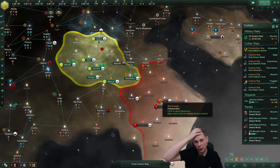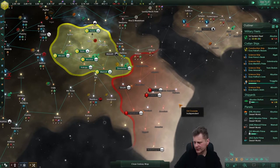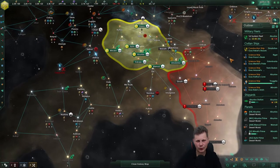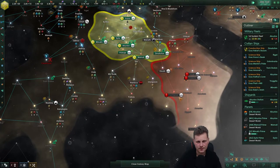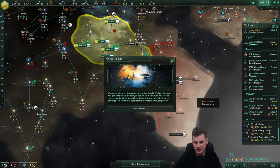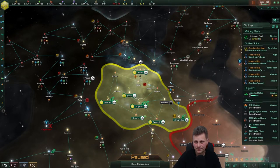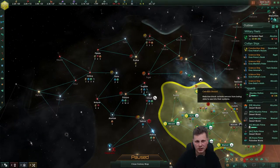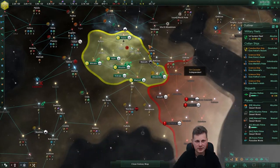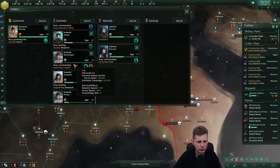Hopefully we'll get cruisers, destroyers, and everything soon. The one odd thing is the juggernaut — last time I checked it didn't have a gold skin and I'm really curious what they'll do with it. It's a work in progress with a lot of potential. Critical failure — I think we lost the scientist. Yeah, we lost the scientist. Though it doesn't say one died — maybe he was able to save himself.